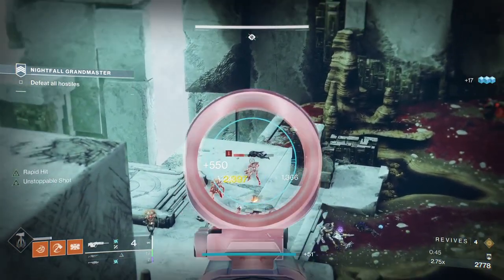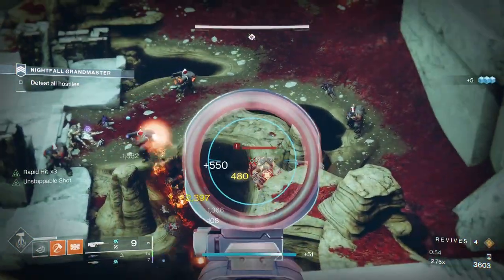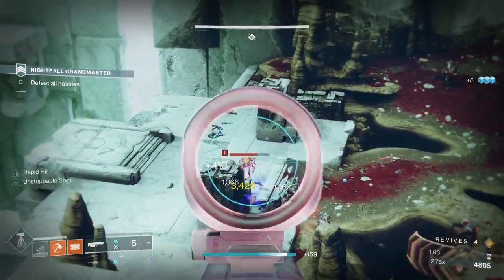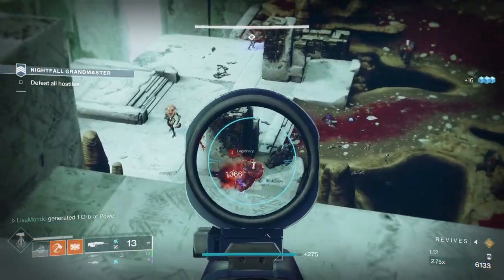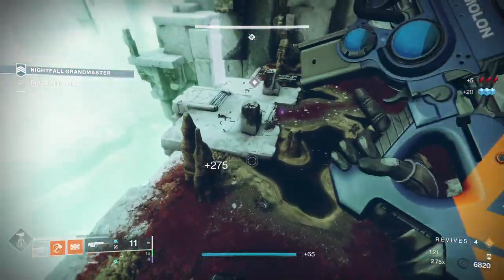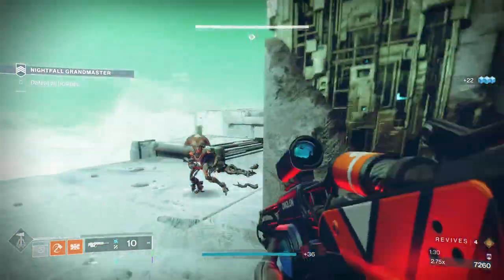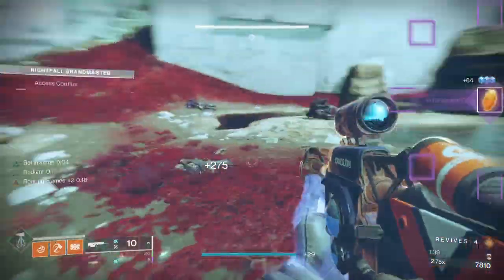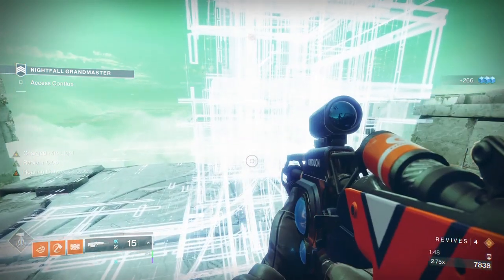I'm going to talk about the best way to approach this — what enemies to take down first and what your problems are going to be. When you get here, I always come up to the left-hand side because I'm on higher ground — you're always safer on higher ground. Sometimes you may have some adds up here; you've got to clear them before you get up. When I get here, I prioritize the Minotaur, the Void Minotaur, and then after that it's just a clear-up. Going up left, I don't really deal with Cabal too much. Once you've cleared these enemies, pick up whatever ammo you've used, then move across the platforms, activate the Conflux, and then you're ready to go.